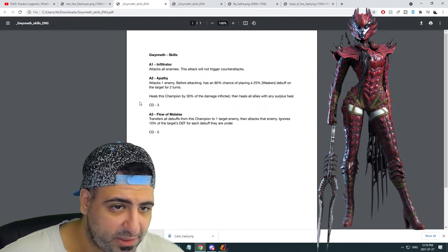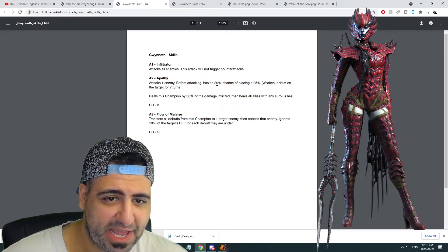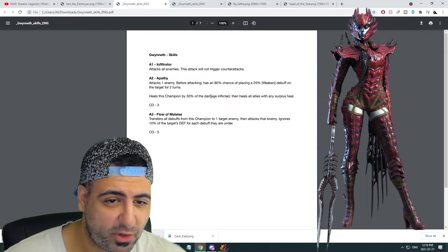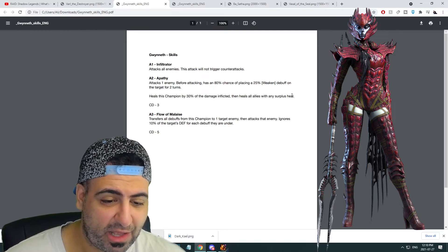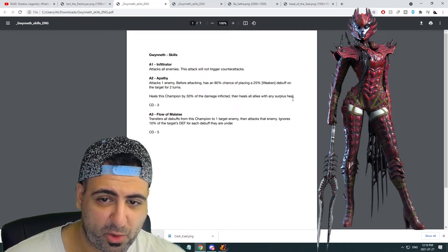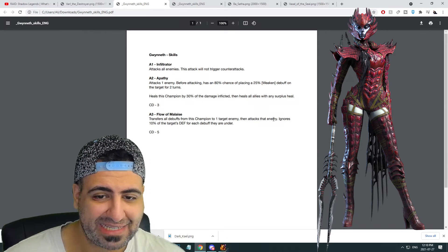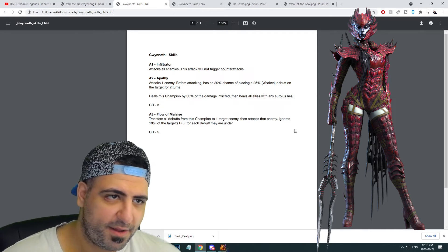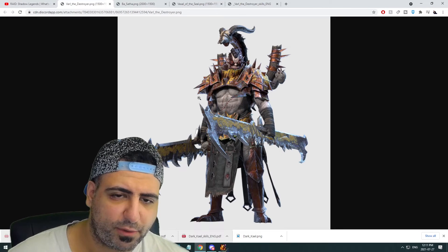Gwyneth's skills: her AOE attack will not trigger counter-attacks, which is amazing. She attacks one enemy before the AOE with an 80% chance of placing weakened for two turns. She heals by 30% of damage inflicted and heals all allies with any surplus heal. Her other ability, Low Malaise, transfers all debuffs from this champion to one target enemy, then attacks dealing damage based on the number of debuffs transferred — which is why she's the third and final Doom Tower champion acquired.